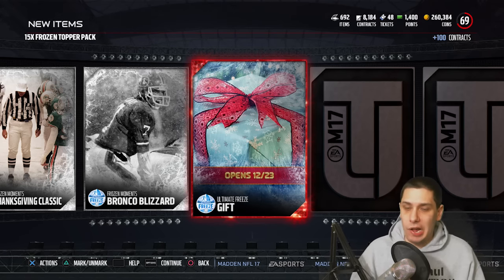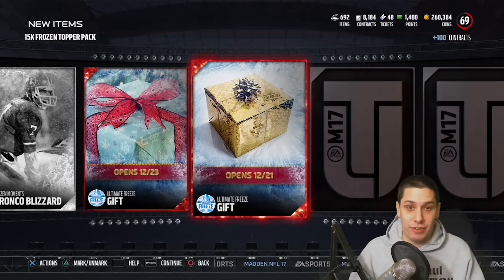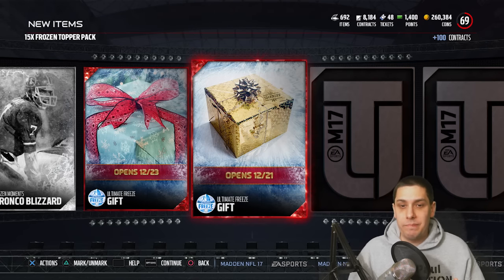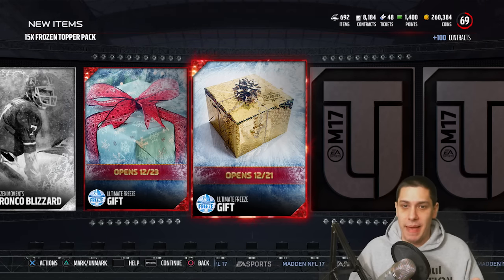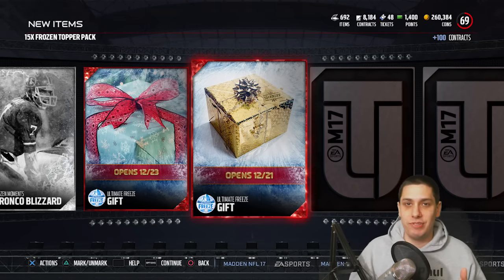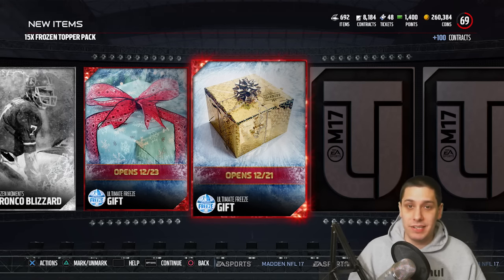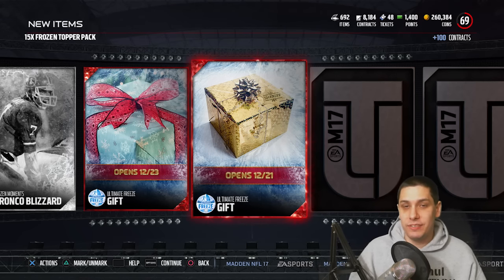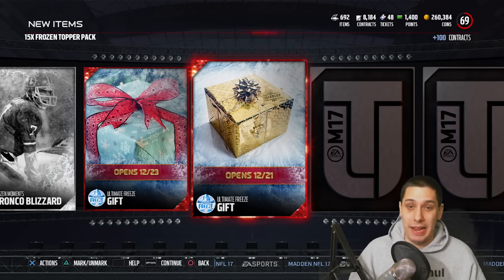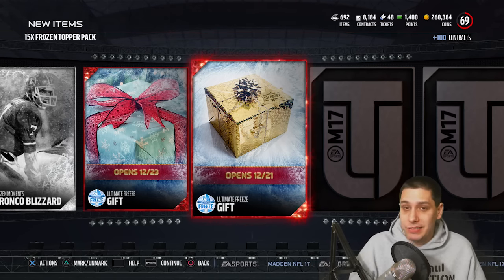Here we go with another one — this one I've seen everybody pulling. It says 'sheriff' on it with a sheriff badge. Sheriff was definitely the nickname John Gruden gave to Peyton Manning. We don't know that Madden has Peyton's rights for this year's game, so I can't guarantee this is a Peyton Manning. But if I had to guess, I do think there's a good possibility this is a Peyton Manning — maybe a campus hero Peyton Manning, possibly.